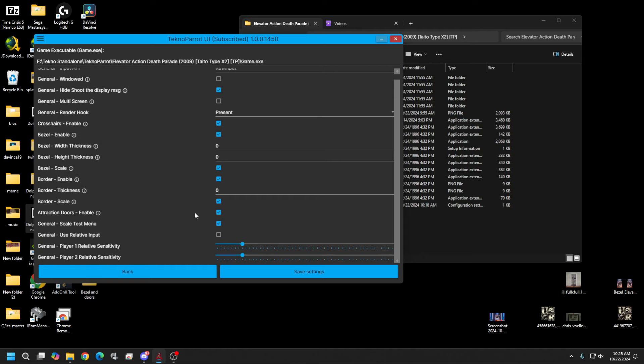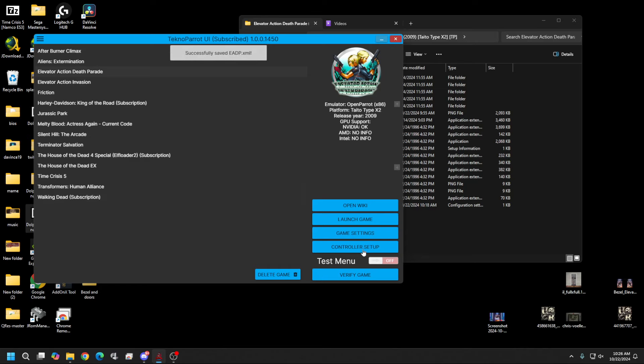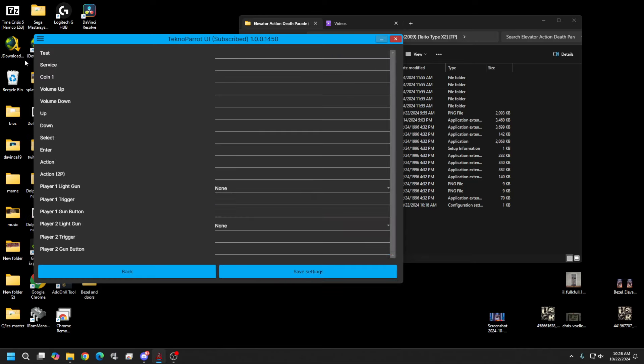As far as I know, there's nothing in the test menu you need to use. Once everything looks good, go ahead and save your settings and set up your controller. I'm just going to use my mouse today because I'm being lazy, but by now you should know how to do it with your gun — so I'll just do a quick walkthrough.